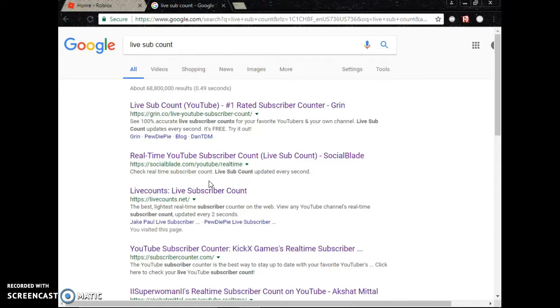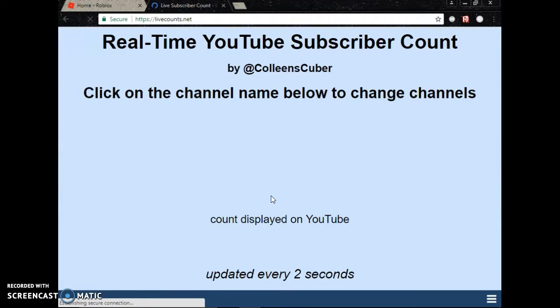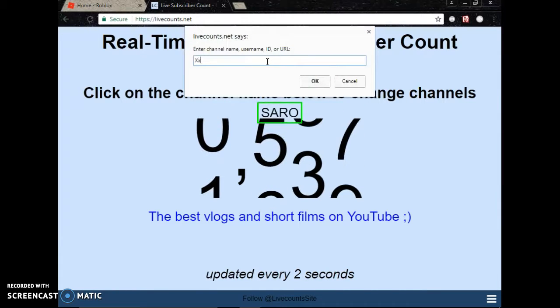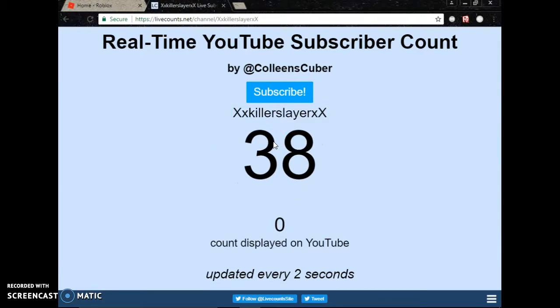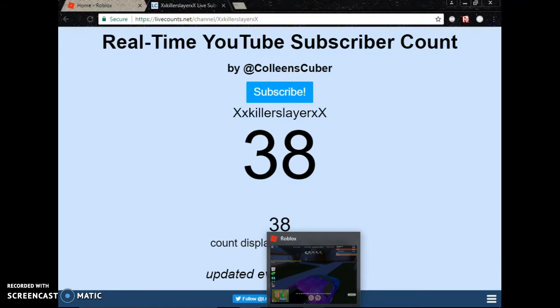Alright. Let's go type in my channel and see how many subs... Ooh! We have 38 subs! Awesome! We're so close to 40 subs! I'm gonna try to do something good for that — I think I'm gonna buy five legendary safes and give them out to five people. The first five people that send me a friend request when I hit 40 subs can join my VIP server on Roblox, contact me, and I'll give you a legendary safe.